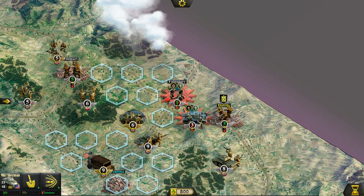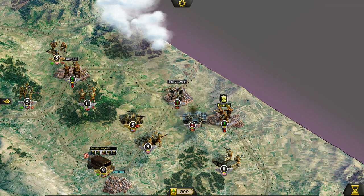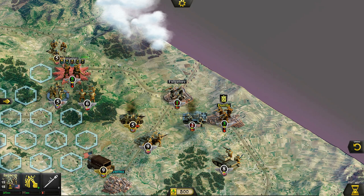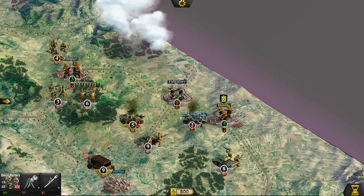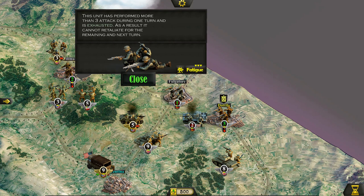Misfire — what is wrong with our tanks? Let me damage them a little bit there. Let's do a full-scale attack. We don't need to cut off — we've got the Alpini surrounded on all sides. I think it's important for us to just bust on through. A note: a unit that has performed more than three attacks in one turn is exhausted, and as a result it cannot retaliate for the remaining and next turn.